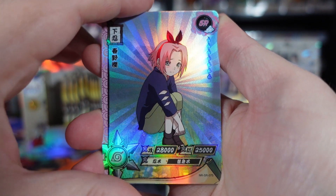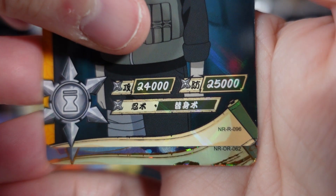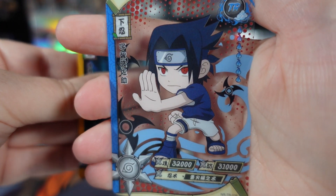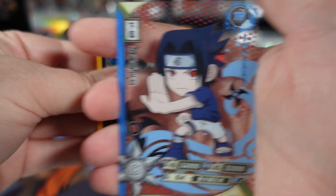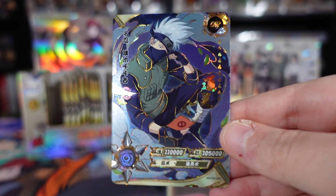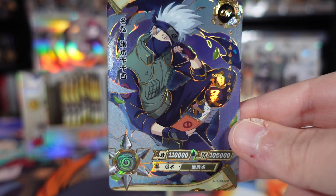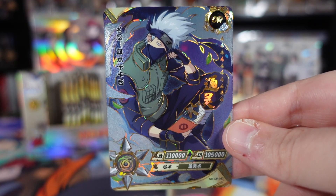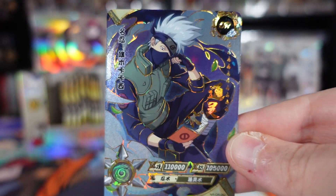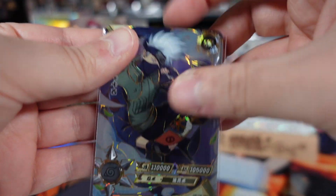Pack one: we have an SR of a young Sakura, an R of Kushina, an R of that Sand Village guy whose name I never remember. We have a hit immediately — it's an OR. Our Chibi card is a TR of a young Sasuke, which is pretty cool. Starting off with a bit of a bang here with an OR — we have Kakashi reading one of Jiraiya's novels. Sadly, I did pull this in the last video, but it's still a really cool card. I love the gold accents on these OR cards.